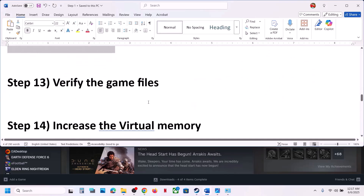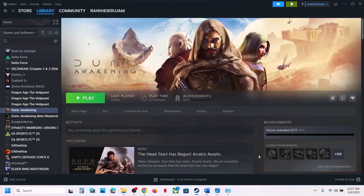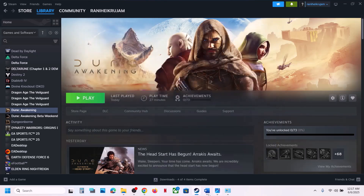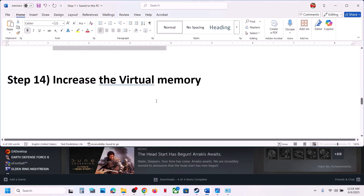Still not working: verify the game files. Right-click the game in Steam, select Properties, go to the Installed Files tab, and click Verify Integrity of Game Files. Once verification is 100% complete, launch the game and check.